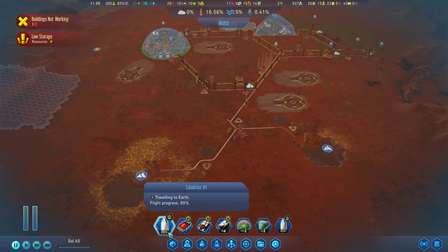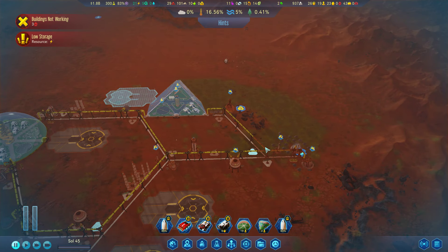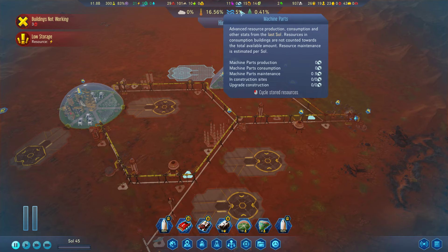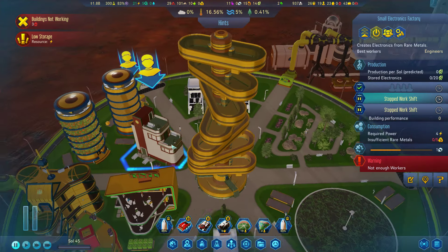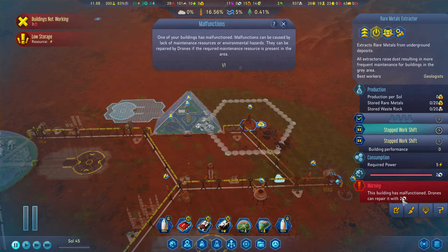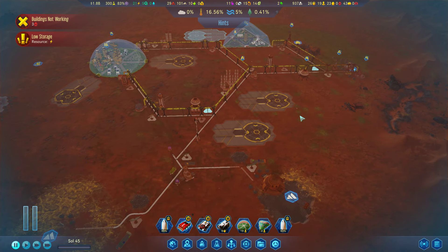Oh wait, no, it's traveling to Earth - we haven't decided what it's going to be yet. I think it's going to be a passenger rocket judging by what I'm seeing here. We've got a fair amount of everything but machine parts. We do need some machine parts. We have a factory that produces machine parts, but we need rare metals for that - which means we need this guy to be repaired, which needs machine parts. So this rocket has to be a supply rocket; it cannot be a passenger rocket.